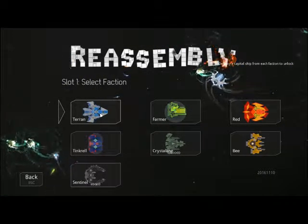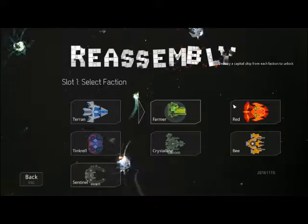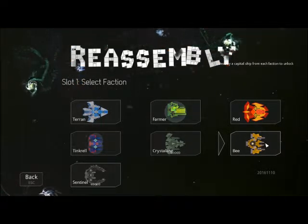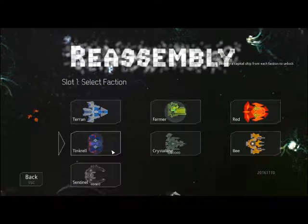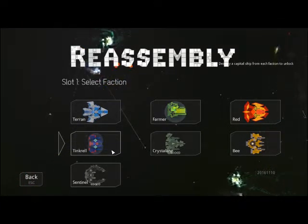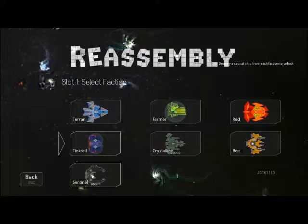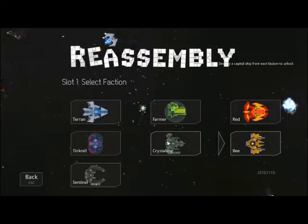You can start out with some decent weaponry - Terran has a lot more anti-close weaponry. Meanwhile, Farmers start out with a shield. Reds start out with a heavier weapon. Bees use beam weapons. I actually don't remember defeating a Tinkerel - they use maneuverability and it looks like a lot more generators and shields. I have seen Centrals - they destroy me. I've seen a few smaller Crystallines and they just have massive numbers of missiles.